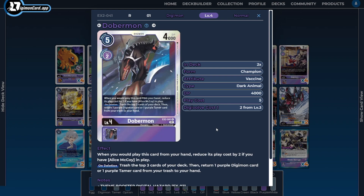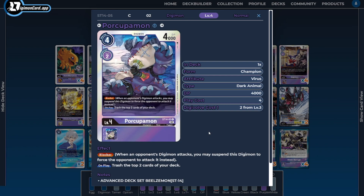I'm running two copies of Dobermon, which is the mill version of what Aismon Scatter Mode does. We don't want to hardcore turbo mill, but we still want to set up our trash quickly and efficiently, and Dobermon accomplishes that while also adding back a purple Digimon or purple tamer from our trash into hand. The last champion is one copy of Porcupamon — this is a tech or flex spot and could be any blocker you want at the level 4 slot. Porcupamon can attack even without being attacked, and if we're stuck we can hard-play it to trash our deck and set up for our Beelstarmons.